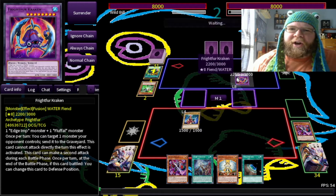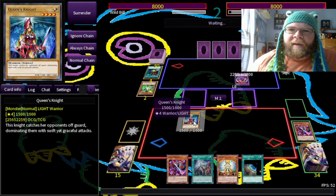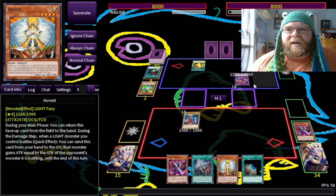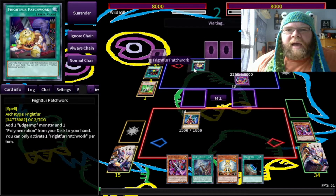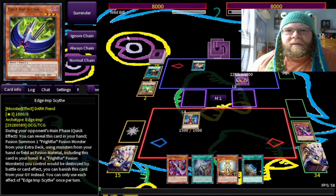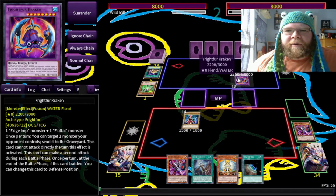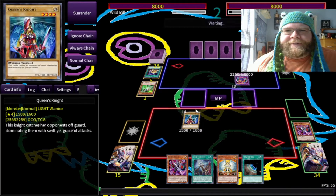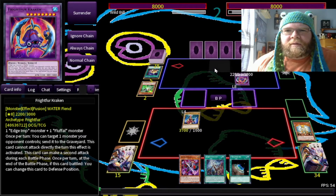Frightfur Kraken — okay, so he's going to get two battle phases. I've got Queen's Knight; he doesn't know I have Honest. He added an Edge Imp, so he's probably going to get the Scythe Blade. During the opponent's turn he does get to do a Fusion Summon. Unfortunately for his Kraken, I have Honest, so his monster goes Kaputskiville.